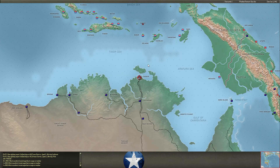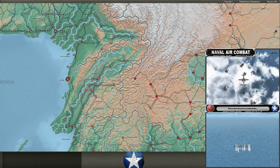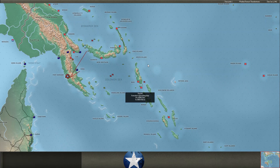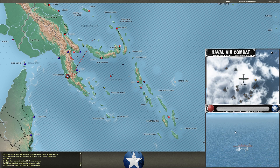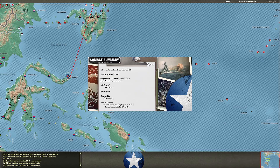Hopefully we'll get a second strike in the PM. Bettys again at Akiab, missing. Mavises with torpedoes also missing at Akiab. Mavises going in against Port Moresby — the Buffalo CAP is just tenacious — and no hits. Catalinas try to hit the Santos Maru, but miss.